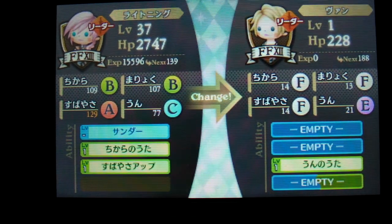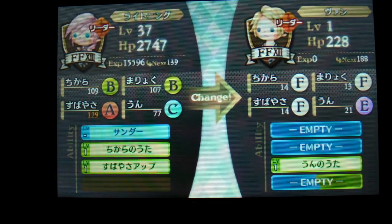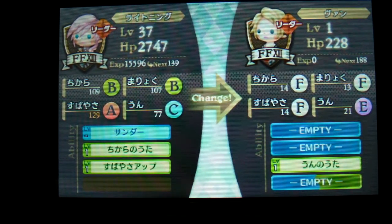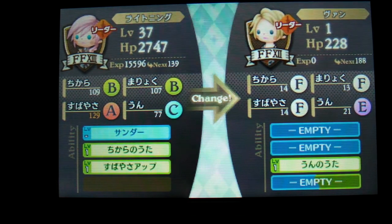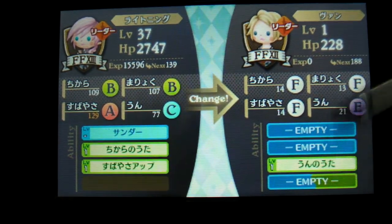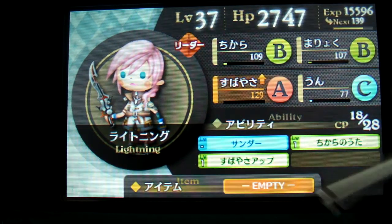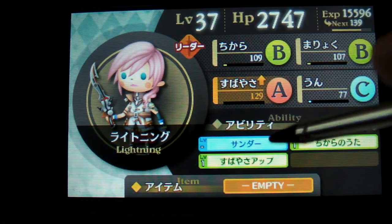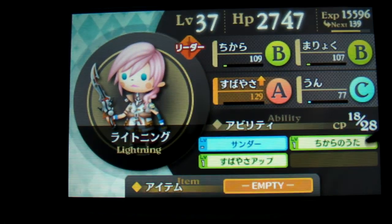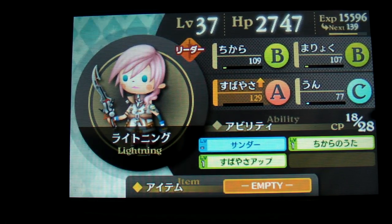Let's say if you want to change to a character — you'll see that Lightning is level 37 with HP, magic, strength, and all that, plus her equipped abilities. Then there's Vaan, he's level 1 with a low HP of 228, and all his stats are really, really low because I haven't used him yet — he has nothing equipped. So I don't want to change character right now.